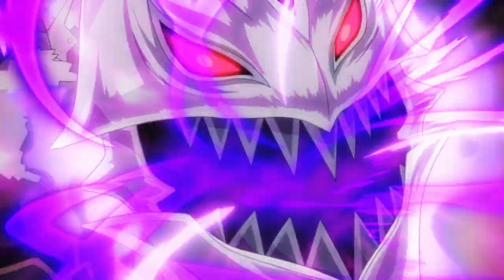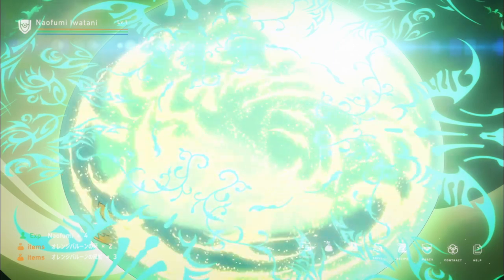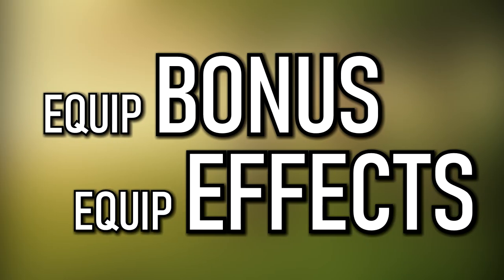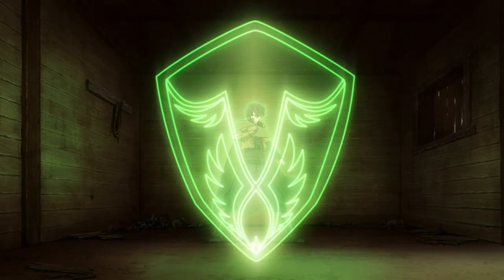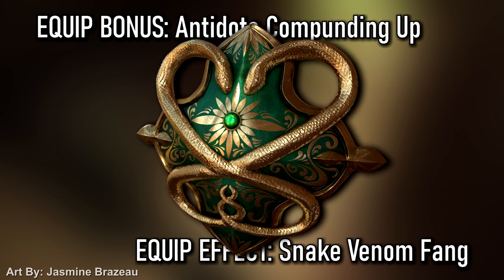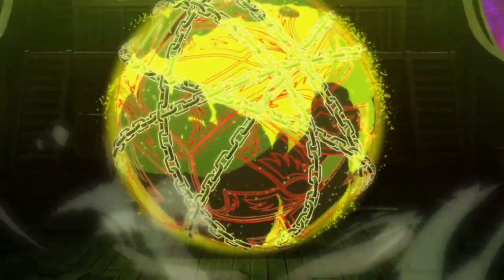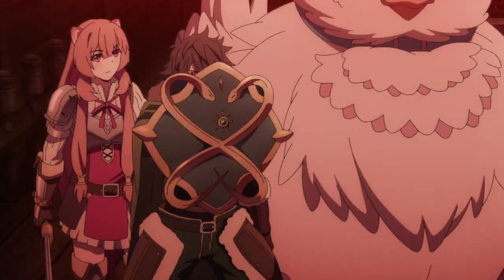To understand how Naofumi's different shields give him power, we need to understand how the base version works. There are a few fundamental aspects: the weapon ability that comes from using a shield, then the equip bonus and equip effects that come from mastering it. After Naofumi acquires a new shield, it's only a matter of time until he unlocks that shield's unique skill or passive bonus — both of which, once unlocked, remain usable forever regardless of which shield is equipped. Equip bonuses and effects, however, are unique passives that only activate when that specific shield is equipped.